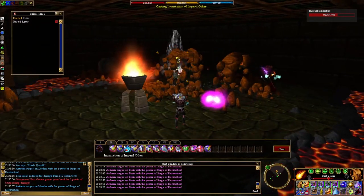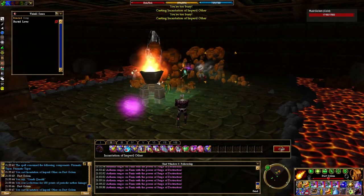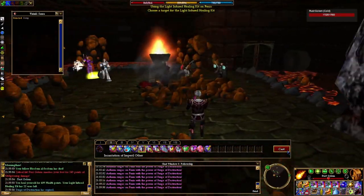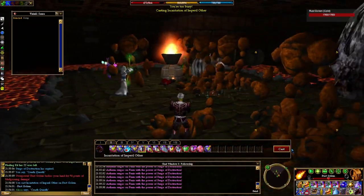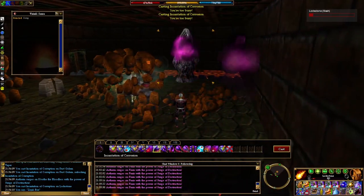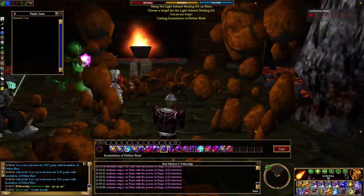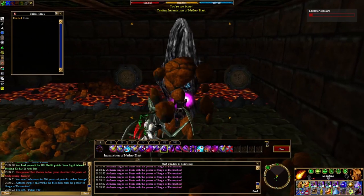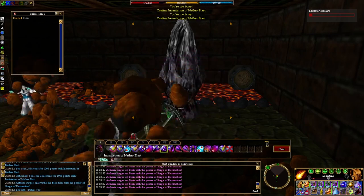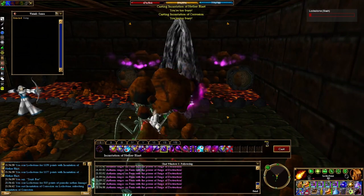I kind of wanted to rush the lodestone and just get the win, but it's definitely better to play it safe. The rusted lever goes down but we lost another character — actually two more characters. So there are just five of us left at this point, maybe only four. Everyone did an amazing job getting that lever down. Now I can focus on the lodestone and we can get this fight finished.